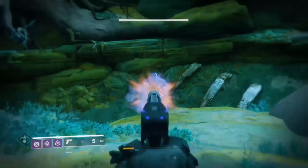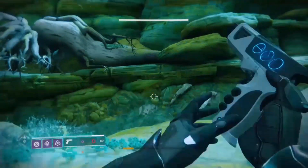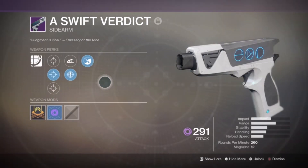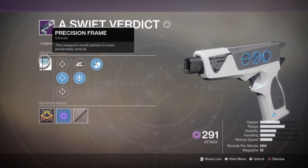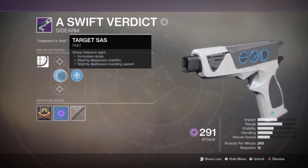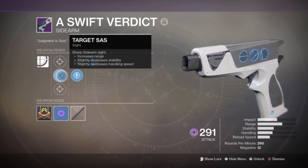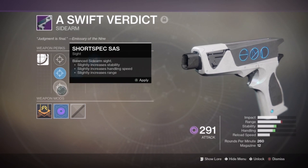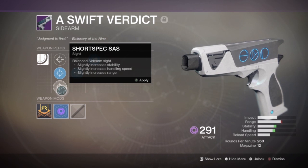The sidearm definitely looks and feels just as exotic as the hand cannon and it sounds nice too. It has the intrinsic perk Precision Frame — this weapon's recoil pattern is more predictable, shooting pretty much straight up and down. It has Tactic SAS which slightly increases range, Target SAS which increases range slightly but decreases stability and handling speed, and Short Spec SAS which slightly increases range.